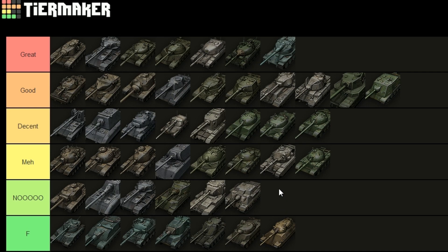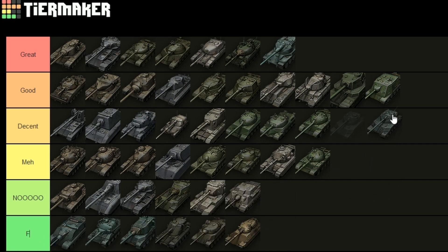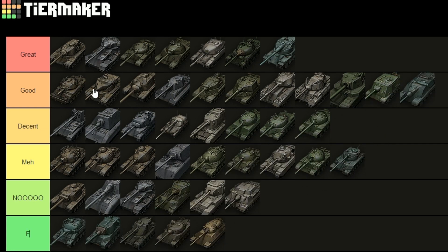The Bat.-Châtillon 25t — I've always criticized this tank a lot. I'm going to put it in 'meh' with pretty much all the other medium tanks because that's where it deserves to be. It's not that good anymore — it could be a lot better. Why don't they just buff the alpha damage to 350? Right now it's just a TVP with one shell less. Just buff the alpha to 350 and then it would go up to 'decent'.